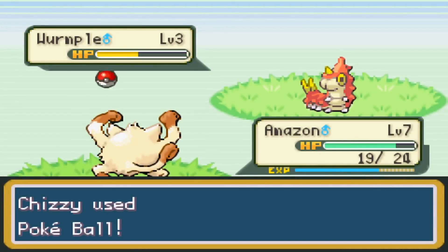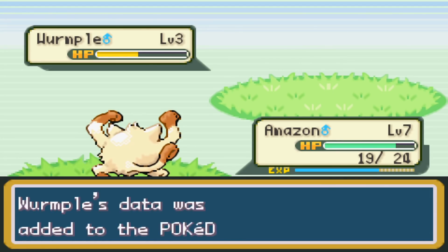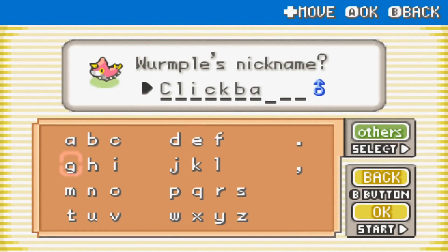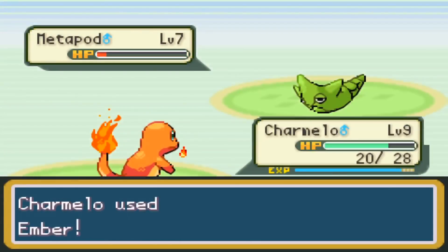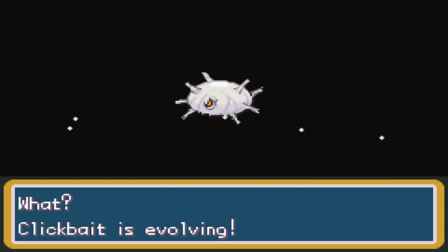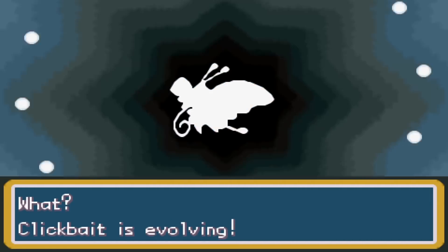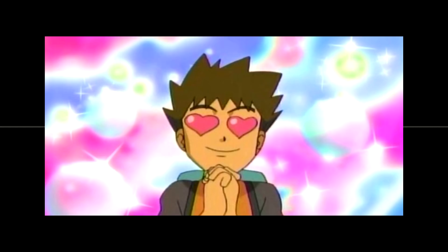Outside Viridian Forest, I run into a Wurmple that I end up catching because Beautifly is actually pretty good in this game — they gave it plus 20 to practically all its stats and the ability Hustle, which boosts attack tremendously at the cost of some accuracy. Both STAB Bug and STAB Flying are physical in this gen, so it would be weird not to try out a physical Beautifly. Thanks in part to the XP share, we grow Wurmple to level 7 during a Bugcatcher match and it evolves into Silcoon, meaning we'll have Beautifly very soon. I grind Silcoon to level 10, it evolves into Beautifly, and now it's time to challenge Brock.